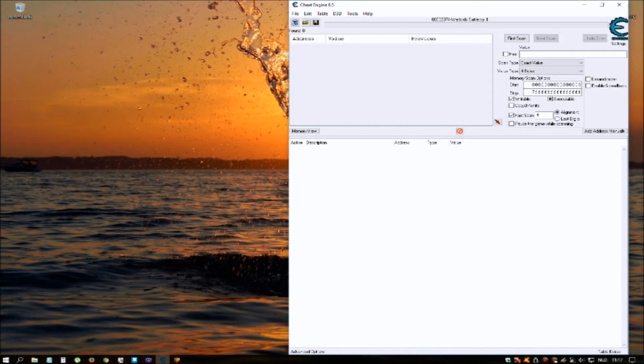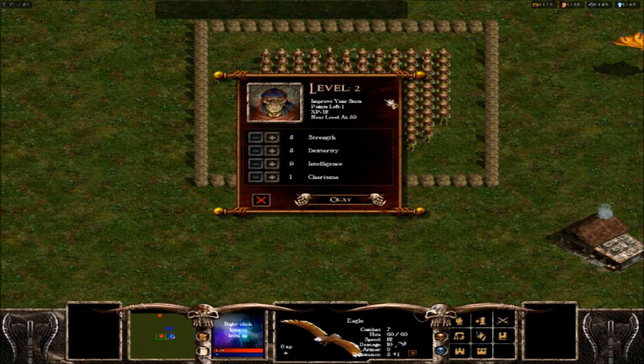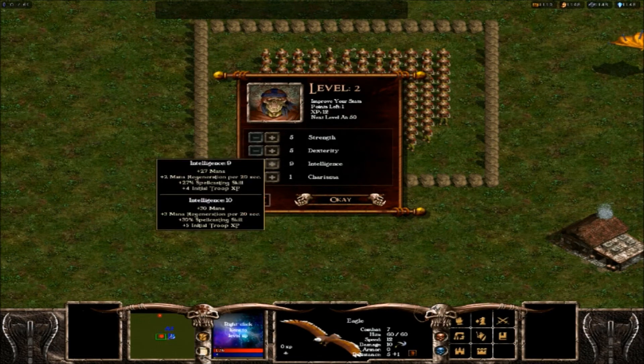Go to value type — by default it's on 4 bytes. Change that into byte, or 1 byte. The skill points your hero had was 1, so that's what we're going to fill in right here: 1. Click on first scan. As you can see, you'll get almost 2 million hits. We want to reduce the hits, so go back to Warlords Battle Cry 3 and choose a skill.